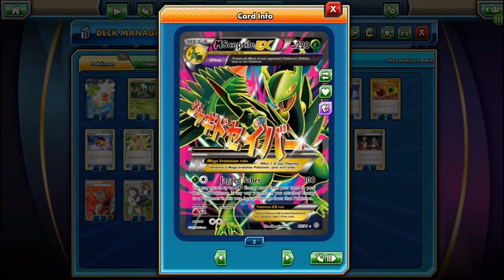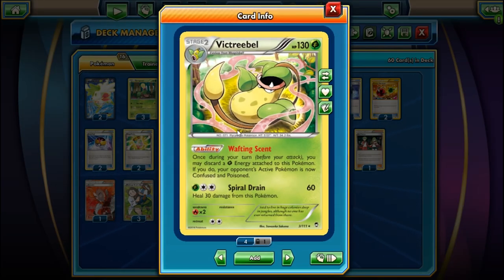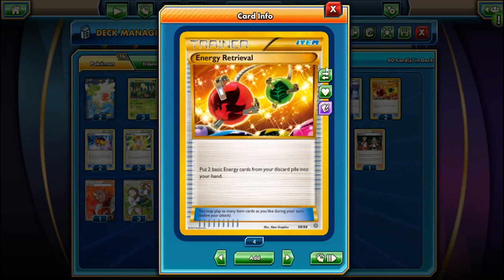The trick with Jagged Saber is you may attach up to two Grass Energies from your hand onto benched Pokemon. If you do, you can heal all damage from that Pokemon. So every time you discard an energy, you can still play an energy card and keep accelerating. We're playing two Energy Retrievals to get up to four discarded energies back from the discard pile into your hand.